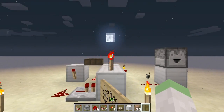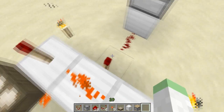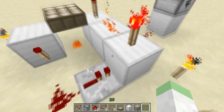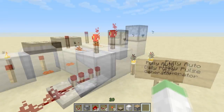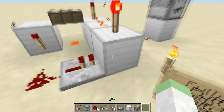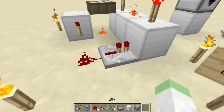This machine will output a single quick pulse every Minecraft day, and it only happens in the morning, which is what we want and what you just saw. It fits in a nice little 4 by 3 area, so it's simple and easy to build.